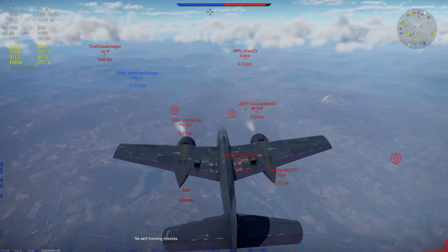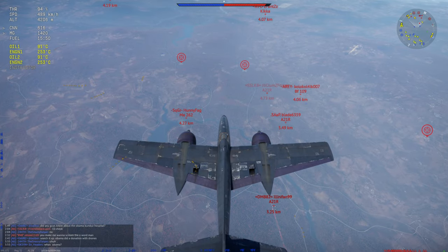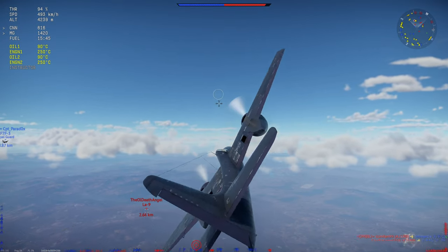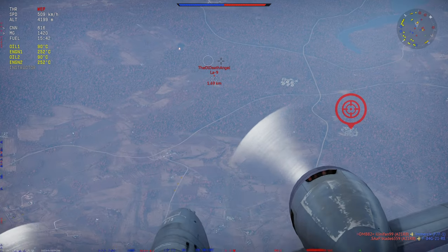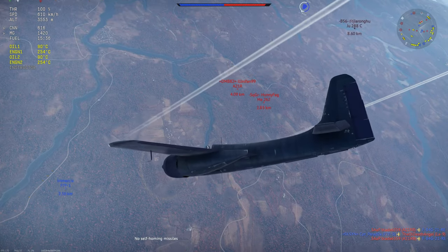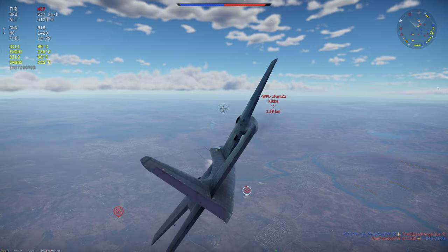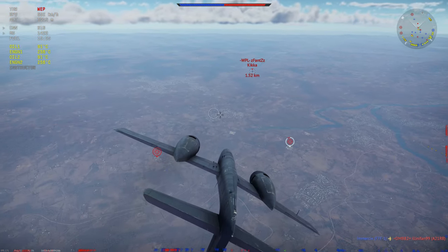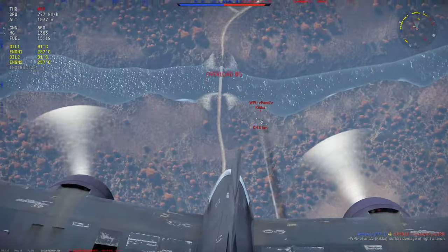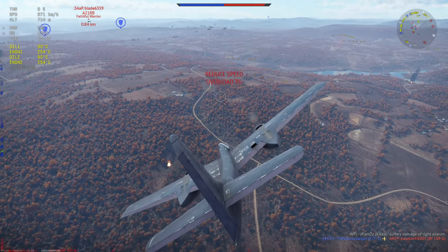I'm at about 4200 meters — I'll dial down my throttle a bit and let the engines cool. I kind of want to go for the Kikka since I'd rather be chased by an Me 262 than a Kikka any day. But this La-9 looks a bit threatening. There's a 262 down there — I can probably catch the Kikka. I've got a bit more energy, he hasn't noticed me. Going around 700 kilometers per hour — if I can hit this guy he is toast. Got a nice hit on that engine — wow, he's dead.